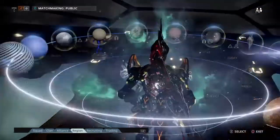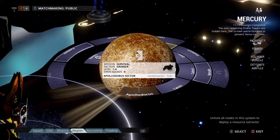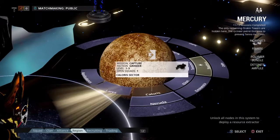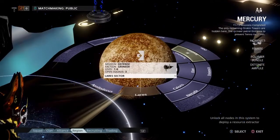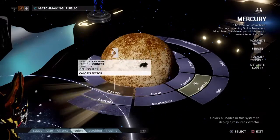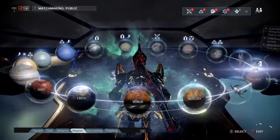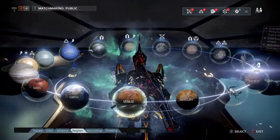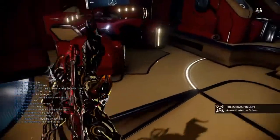To unlock new planets, you have to play each mission once and extract successfully. Once you've extracted, it'll unlock any missions adjacent to it. So when you finish Apollodorus, you unlock Lares; from Lares you unlock Caloris; from Caloris you unlock Elion and Neruda. You just have to go through the top row until you get to Tolstoy, where you'll fight Captain Vor — he's pretty tough early on, but usually there are open squads fighting him so you'll be fine. After you unlock Mercury, you'll unlock Venus.